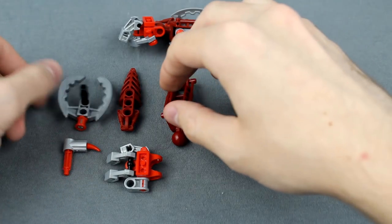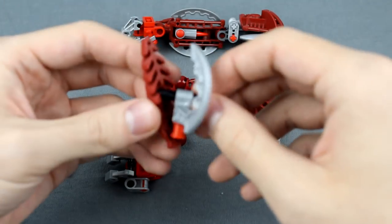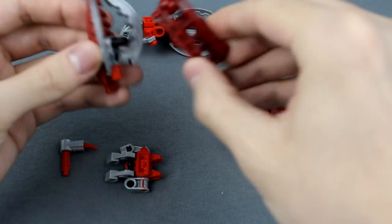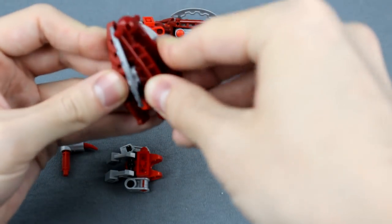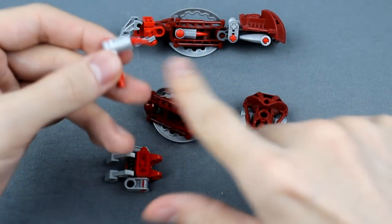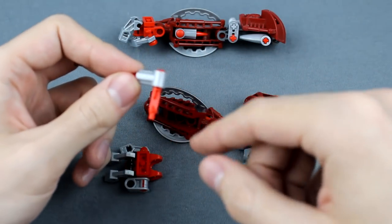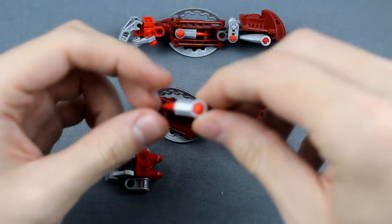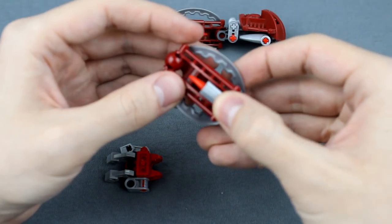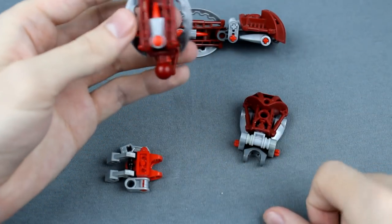Next up, the lower arm is extremely simple. All you'll need is this Pohatu Nuva claw. Put a three-long axle through there and snap a washer on the other end. Then throw a Visorak foot over the back of that. Then go ahead and take a Metru leg piece, snap the pin there to the top hole on the design. Next you'll need this Technic connector — throw on a spike piece just for filler. I've also used a Cordak blaster piece, which is something Kalan always used to do, so I figured I'd pay homage to that. Then just go ahead and throw that all the way down into the bottom hole and everything should line up and hold on relatively securely.